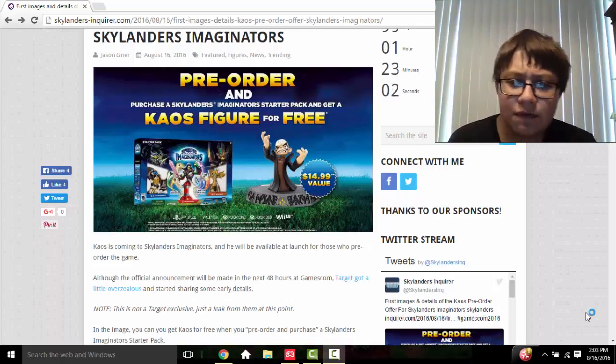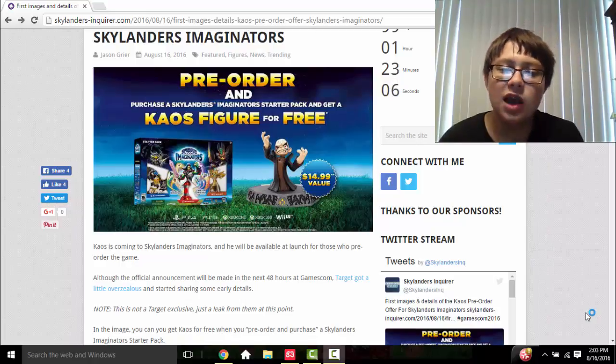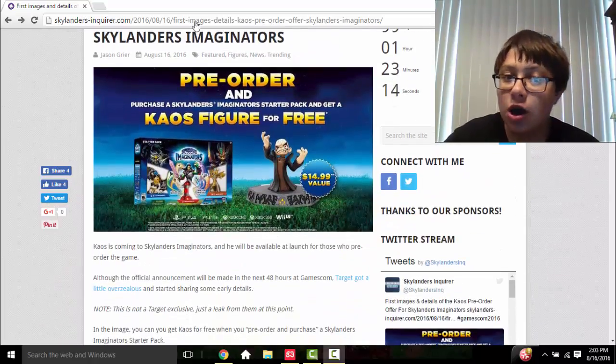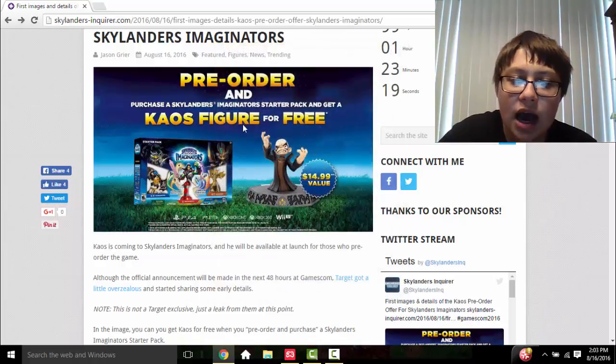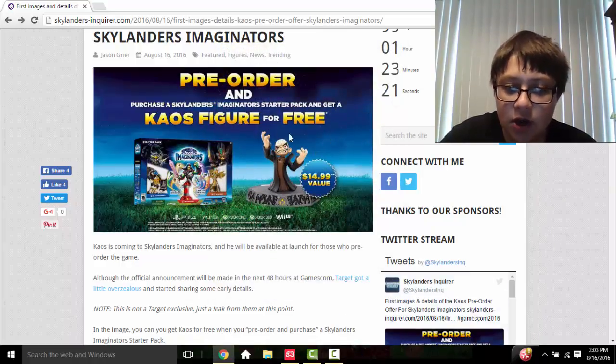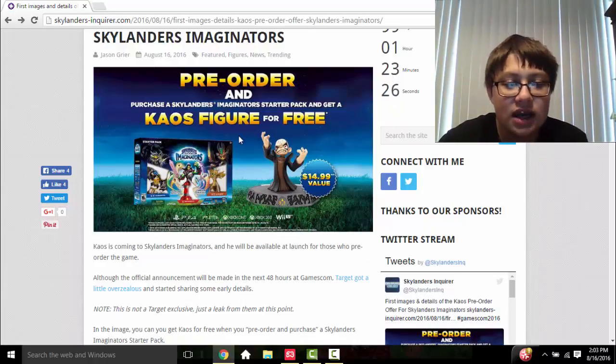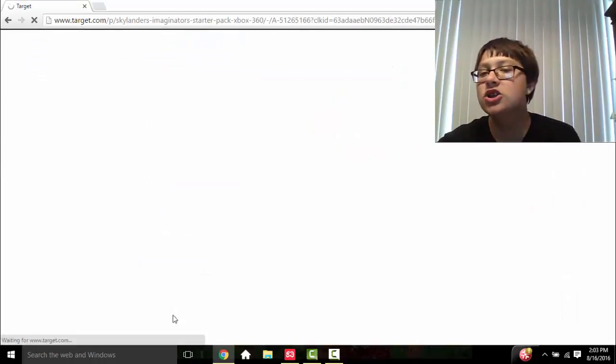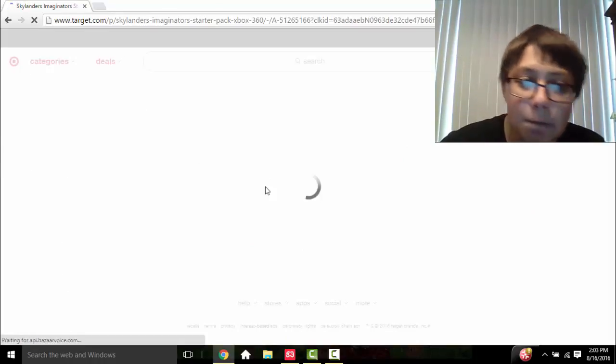Hey guys, PortalMaster9351 here with some pretty cool news. This image and several others were discovered by Skylanders Inquirer and posted on Target. It says: pre-order and purchase a Skylanders Imaginators starter pack and get a Go Away Chaos figure for free. This does prove that the other picture was real, and it does come from Target.